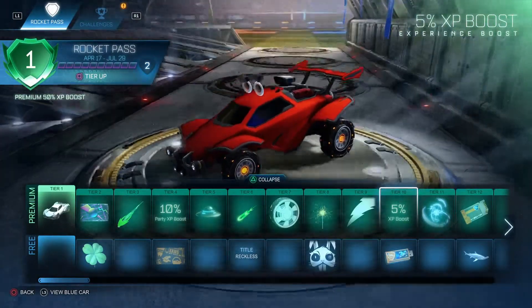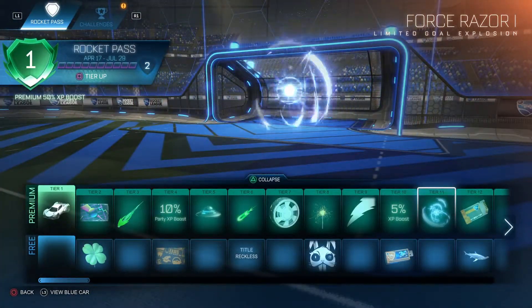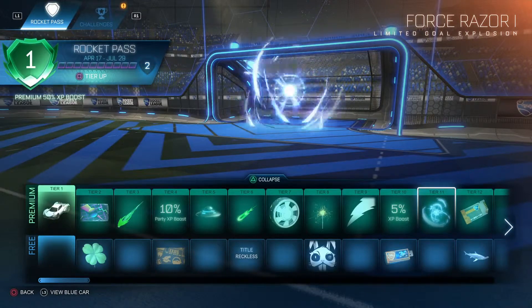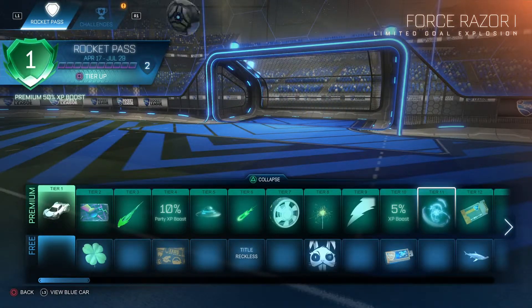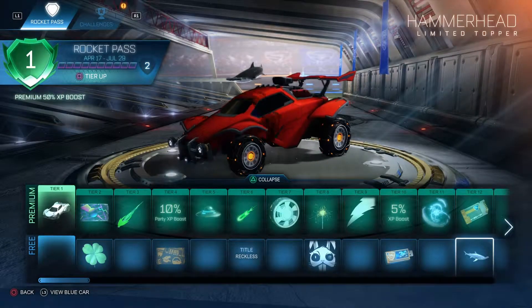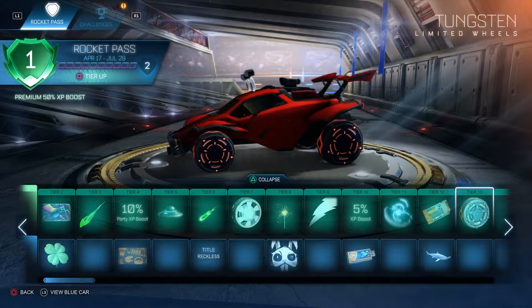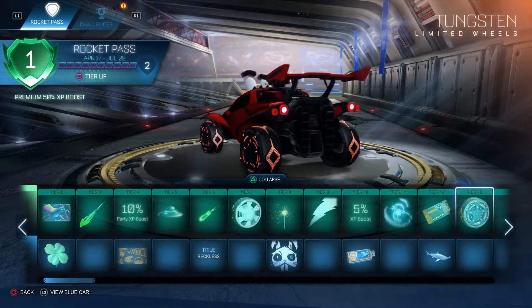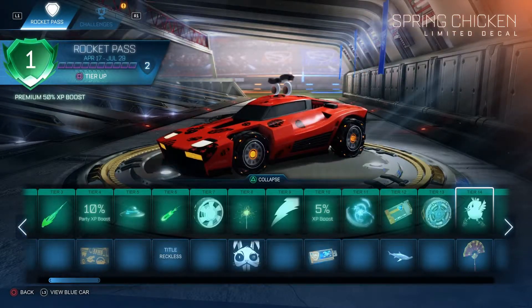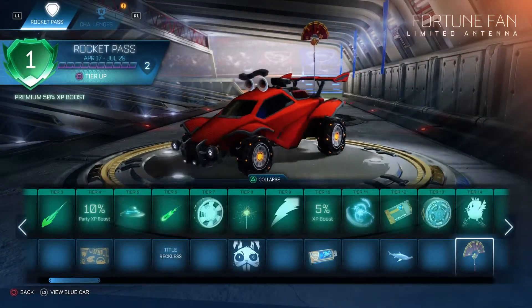We got 5xp boost. Decryptor. Force Razor — that is actually very cool. Then we got a Key. The Hammerhead Chopper. The Tungsten Wheels — they're not bad looking. Spring Chicken for the Breakout. Fortune Fan.